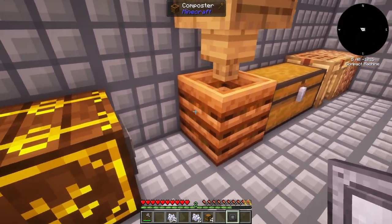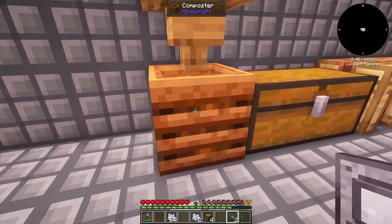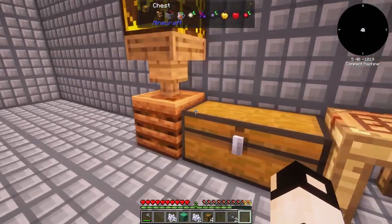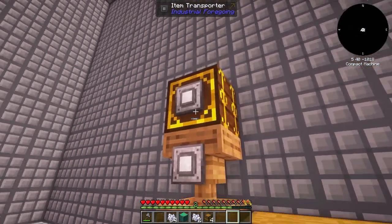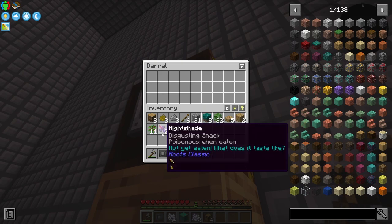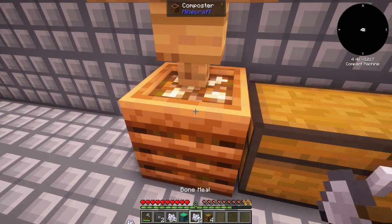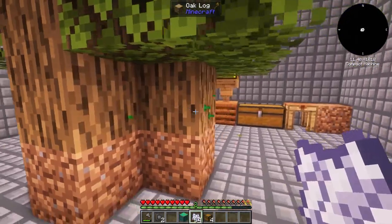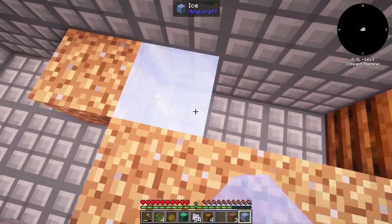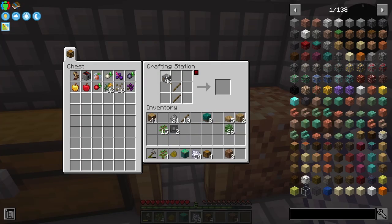I'm a bit confused — I can't seem to place the item transporters here. Anyway, let's place a few of those inside and get some leaves. That will do for now. Next thing I want to do is set up a little farm. We've got infinite water now; we just need a bucket.